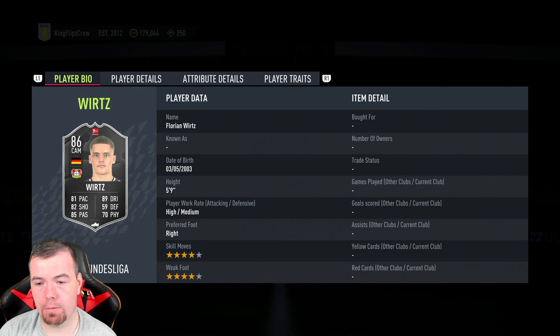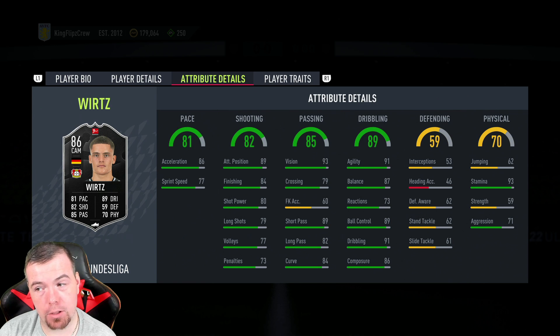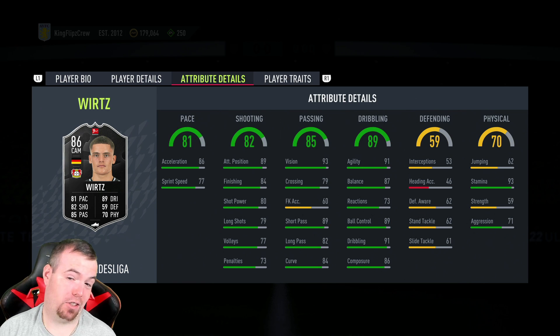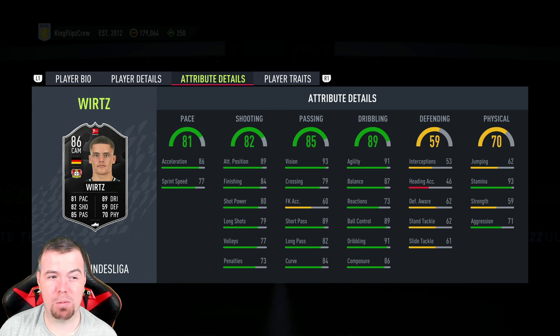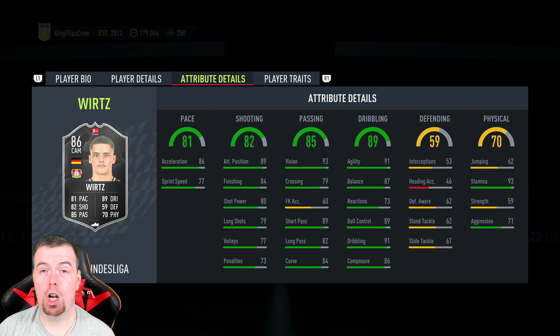5 foot 9, high/medium work rates which is great for a CAM, 4-star/4-star. Getting into his in-game stats, there's some saucy-looking stats here — 86 acceleration with 77 sprint speed, so big difference there but acceleration is better. 89 attacking positioning, 84 finishing, 80 shot power, 79 long shot, 77 volleys, and 73 penalties.